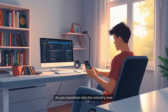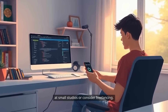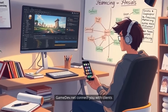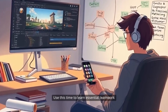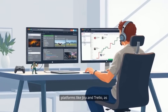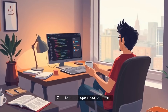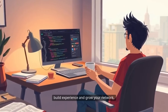As you transition into the industry over the next two years, look for opportunities at small studios or consider freelancing. Platforms like Upwork, Fiverr, and GameDev.net connect you with clients seeking game development expertise. Use this time to learn essential teamwork tools, including project management platforms like Jira and Trello, as well as version control systems like Git. Contributing to open-source projects or indie games is another great way to build experience and grow your network.